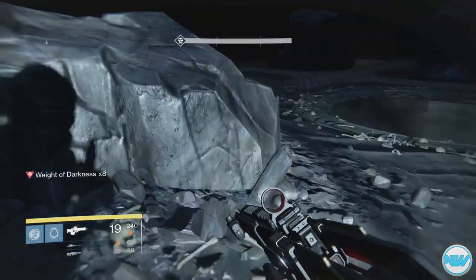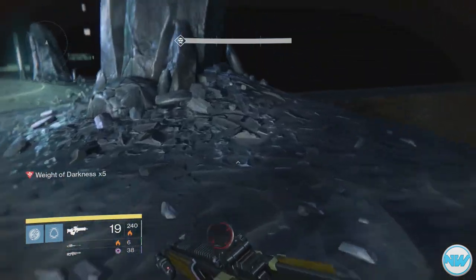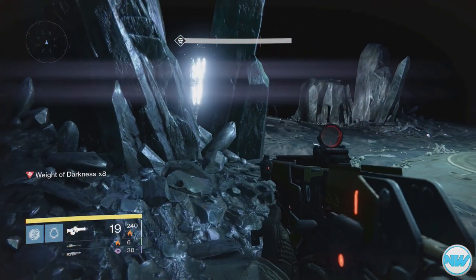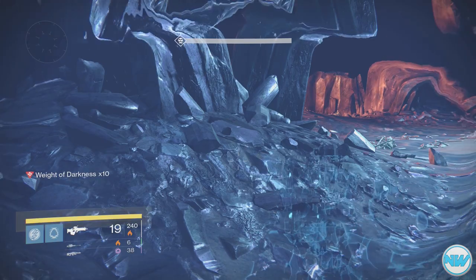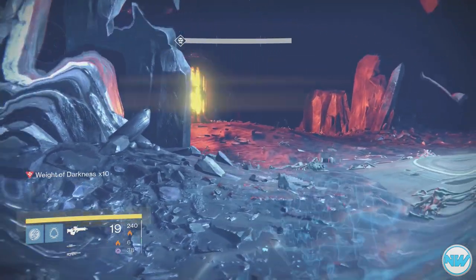What you guys have to do is come over to this first lamp. After you activate it, you just want to hide behind one of these rocks. This is the rock that you're going to be getting onto later, but I'm just going to hide behind here and you can just wait for this to go off. Do not activate the center platform to activate the bridge, or this will not work.